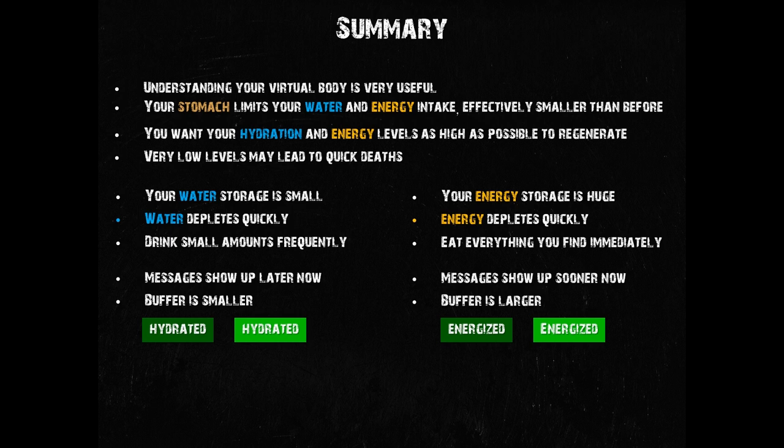Your stomach limits how much you can consume in a given period of time. You now get stuffed indicators that indicate your stomach's contents and you should absolutely stop eating and drinking when you see the orange stuffed indicator show up — you aren't far from vomiting. Vomiting causes you to lose a substantial amount of water and energy and puts you at high risk of dehydration. Recent changes lowered the thresholds for all stages of being stuffed and vomiting, meaning you can now eat and drink less than you could before. It is now more likely to vomit multiple times if you overeat or overdrink excessively.